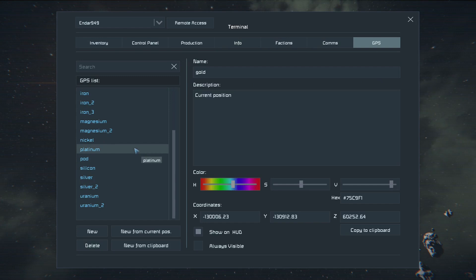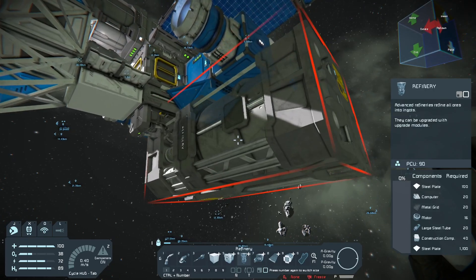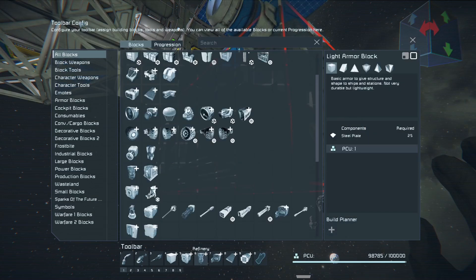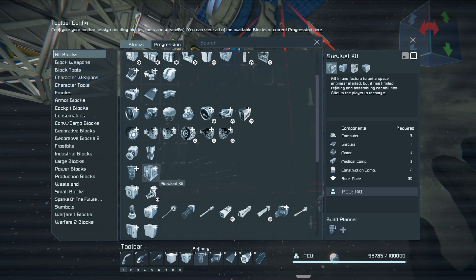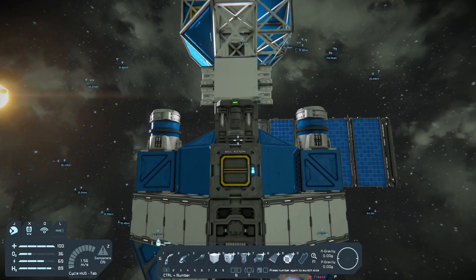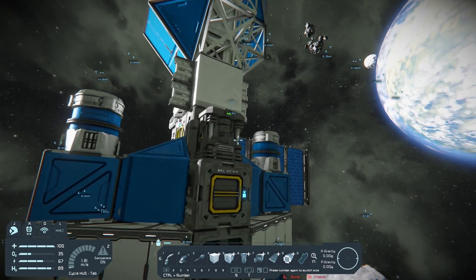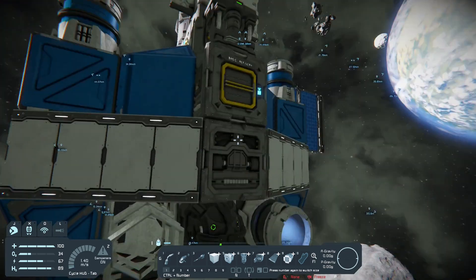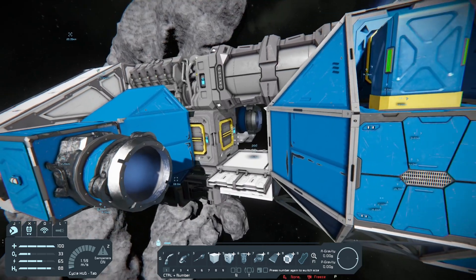You may have noticed that in the last video I mapped out quite a few asteroids, and I've continued to do that. Now we have a lot of other elements such as silver, uranium, and platinum that we can't actually refine using the basic refinery - for that we need a large refinery. So with the same technique I used in the last video, go into the G menu, middle mouse button click the refinery to add it to the build planner. You might want to do the same with the assembler. Now we have both the refinery and assembler in the build planner.